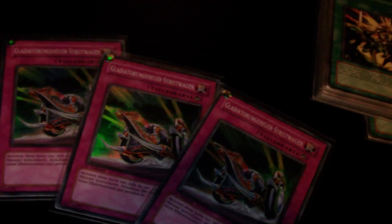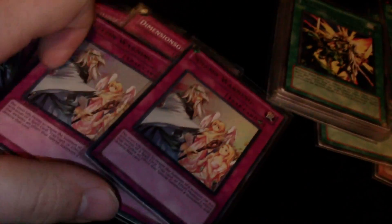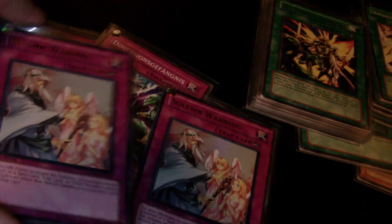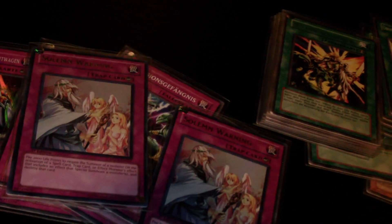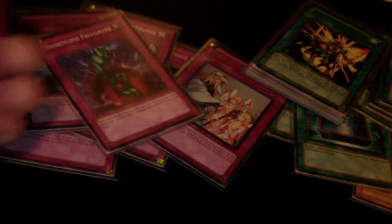Trap lineup: three War Chariot — you have to run three, I'd never run less. Most people hate when you open up two but you can work around it. Two D-Prison, two Solemn Warning — if I had three I'd run three. Especially in Gladiator Beast, a card like Bottomless Trap Hole won't do anything against Stardust Dragon, but Solemn Warning will — pay 2000, gone, simple as that. It helps remove threats without worrying about D-Prison being hit by Trap Stun. At least you make them play their cards first, and if you have Book of Moon face down you can still put in work.